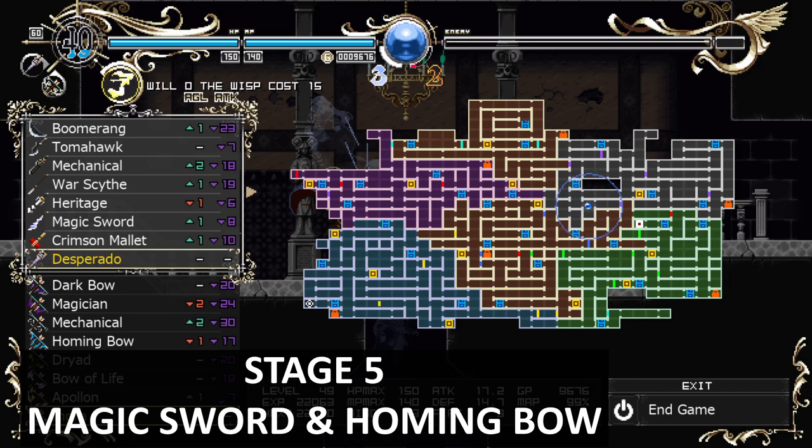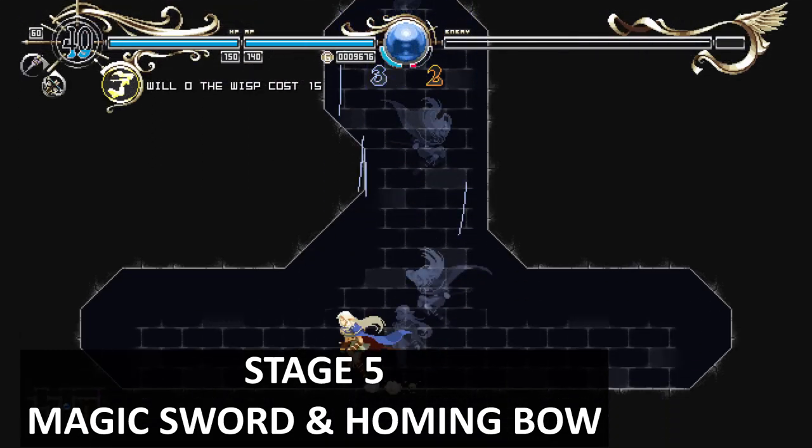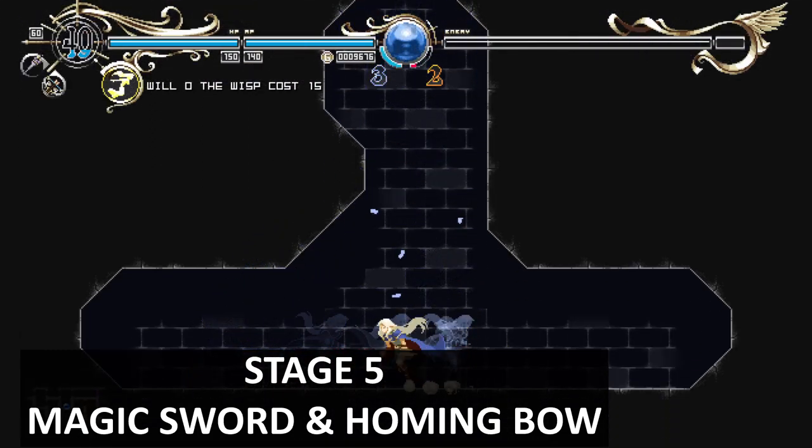On this part of the map you're going to have two items waiting for you. Go down and there'll be two items: one is a magic sword and one is a homing bow. Very good weapons, especially the homing bow which targets enemies.